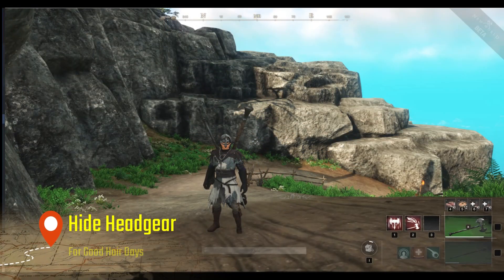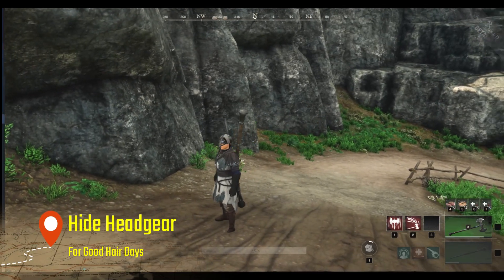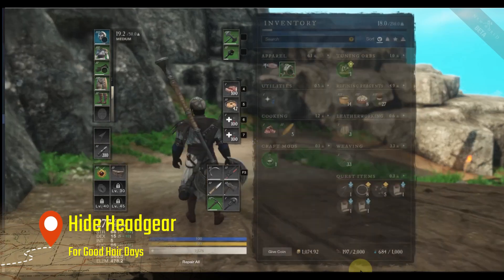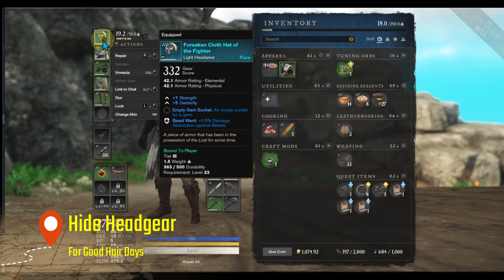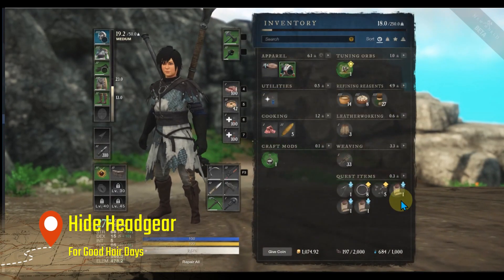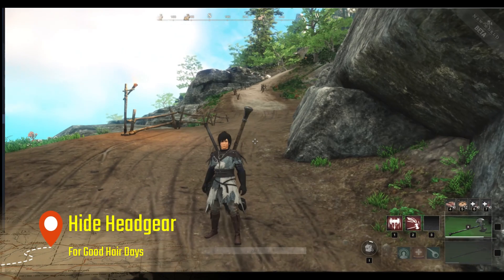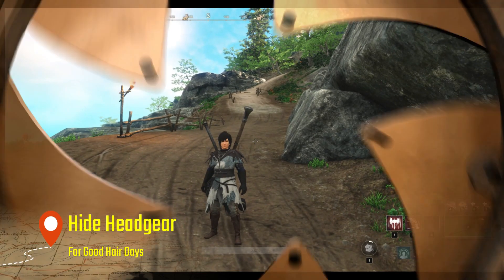Next tip, for everybody that always asks: how can I hide my headgear? For me it's a matter of vanity — I just don't want helmet head all the time. Super easy: just go into your inventory, go to your helmet, click on it, and then go to the menu for 'change skin.' You might have multiple skins available. That's going to be true on different pieces of gear as well, not just the helmet, but specifically you can hide your helmet.